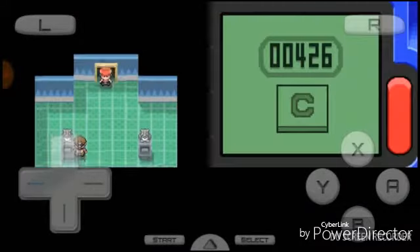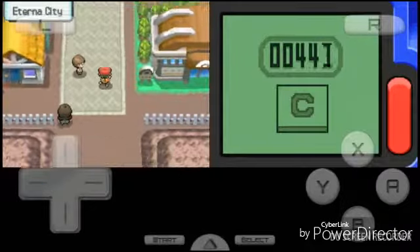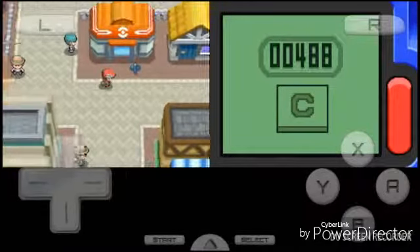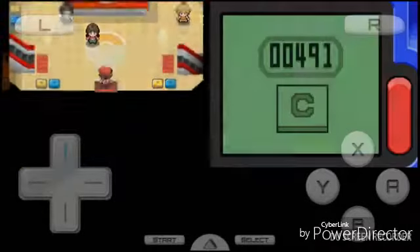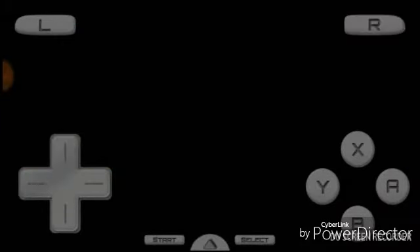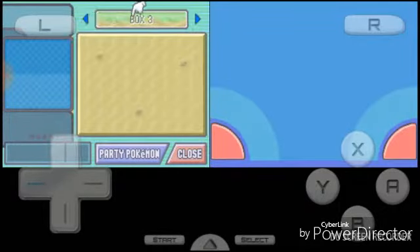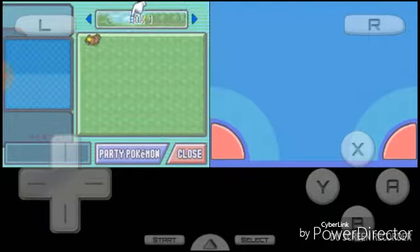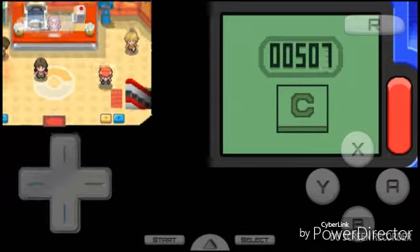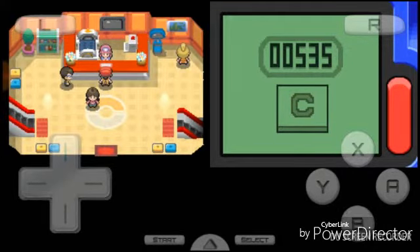In the next episode we will be doing Team Galactic's hideout. Where's the Pokemon — ah, here it is. Oh, not deposit — let's withdraw. Don't know why it was in box 4. Ancient slave — caught him at level 14. Alright guys, in the next episode we're gonna go through Team Galactic's place, so peace out.